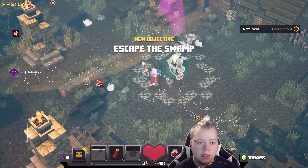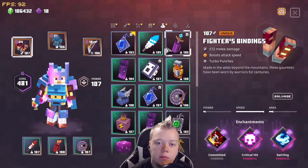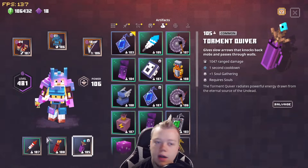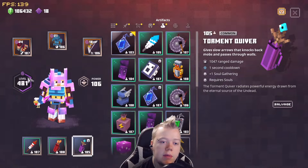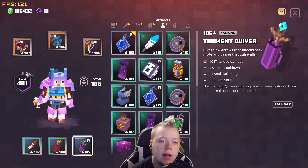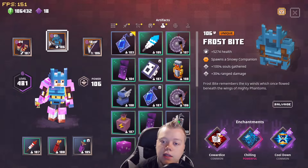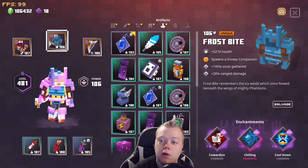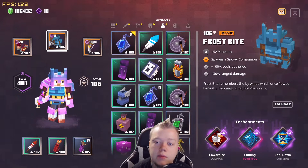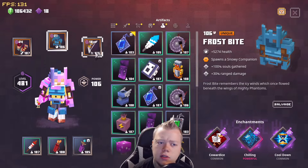That's the build — let's go over everything now. The melee weapon does not matter at all; put anything you want in that slot because you don't use your melee weapon. For armor, I'm running Frostbite with the enchantments Cowardice, Chilling, and Cooldown. The reason I picked Frostbite is because it has ranged damage up on it, which is amazing, and it has increased soul gathering, which helps with Torment Quiver. Very, very good armor to complement this style of build. The Snowy Companion helps too — just in case things are coming close to you. It's basically just the Snowball enchantment.